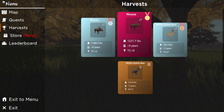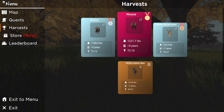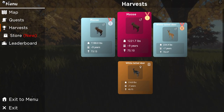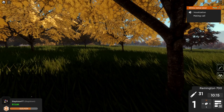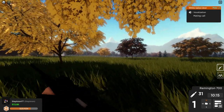A melanistic — hopefully I'm pronouncing that correctly — it's cool. It shows up like an orange color here. There's the Ruby, the Diamond, and this orange color for the melanistic. A horrible deer, it's just got an amazing rarity fur type, right? So we're definitely going to keep that one in the harvest lodge.